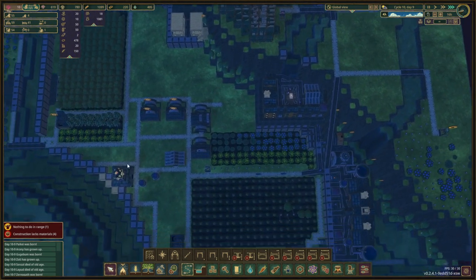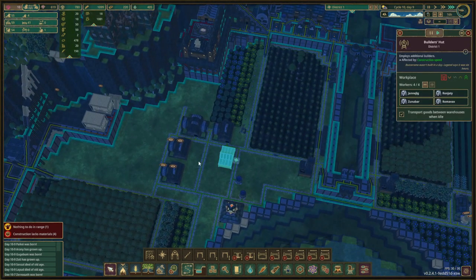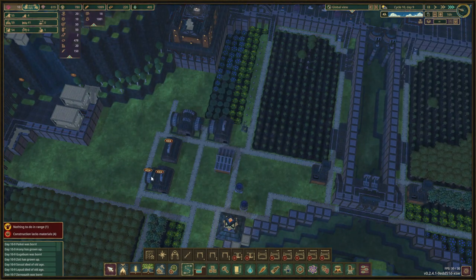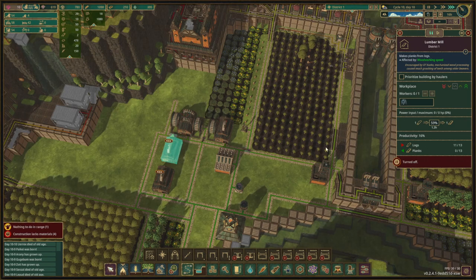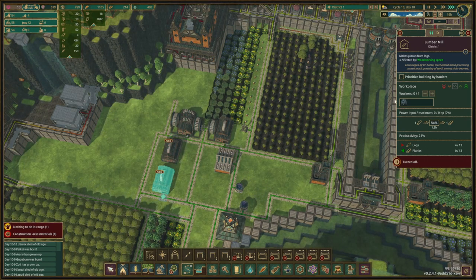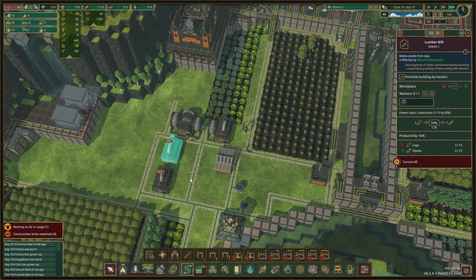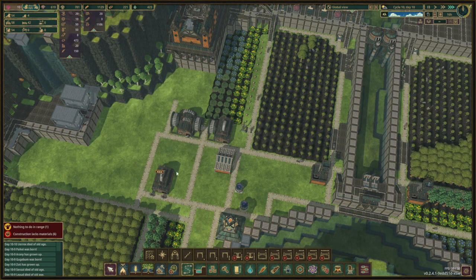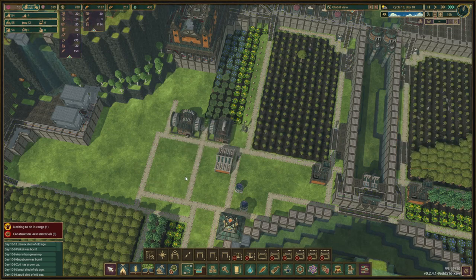We'll see when we move the district center. These ones are paused, these ones can be already removed, these ones still have logs in them — let's empty them out. There we go, this one's empty, perfect. This one still has one log in it — empty. Okay.